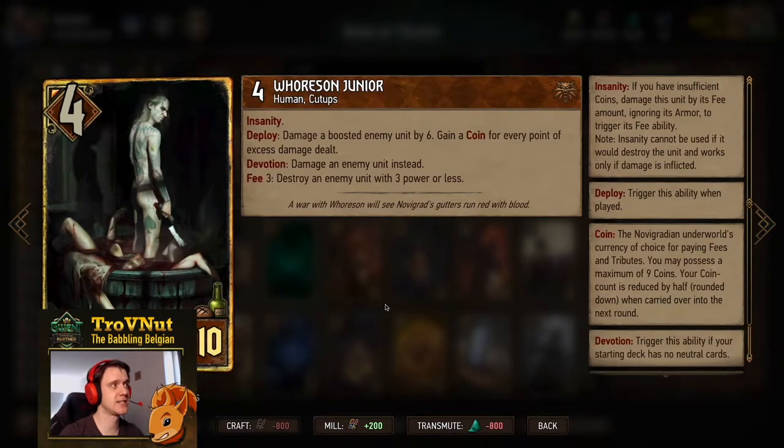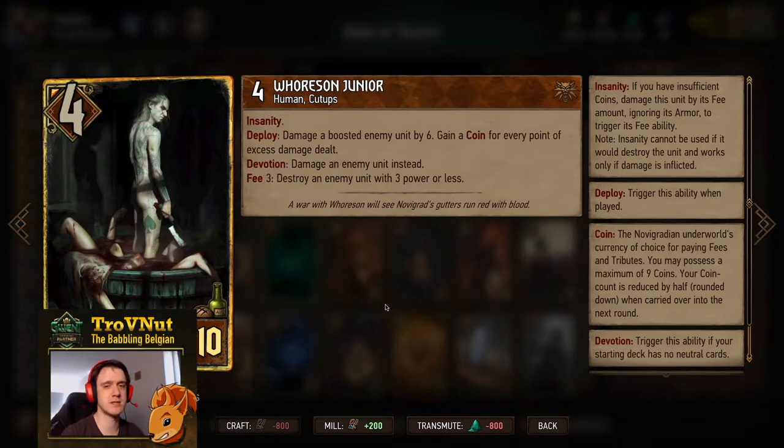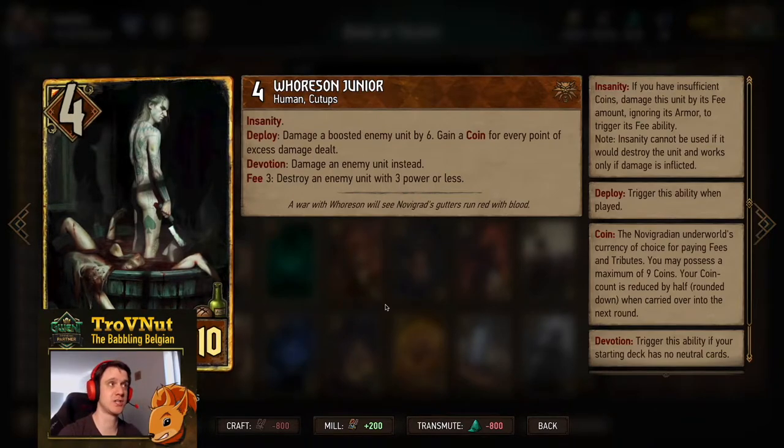Horsen Jr — still a very good damage dealer especially in this swarm-heavy meta. Starts at four power with Insanity. On deploy you damage a boosted enemy by six and gain a coin for every point of excess damage. Since we're Devotion you can damage any enemy unit. His fee ability lets you destroy an enemy unit with three power or less for every three coins spent — destroy bypasses armor and shields, which can be handy in certain situations.